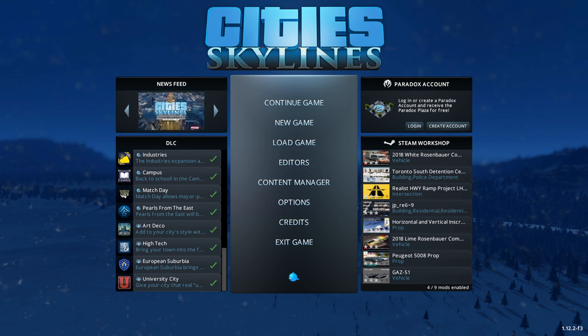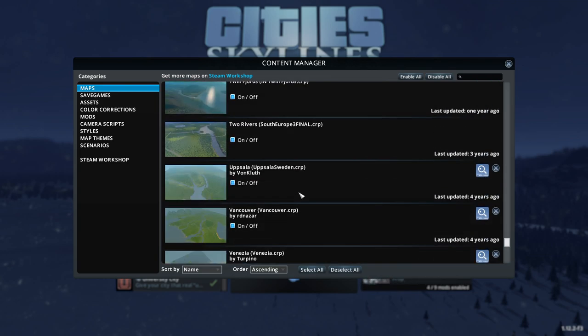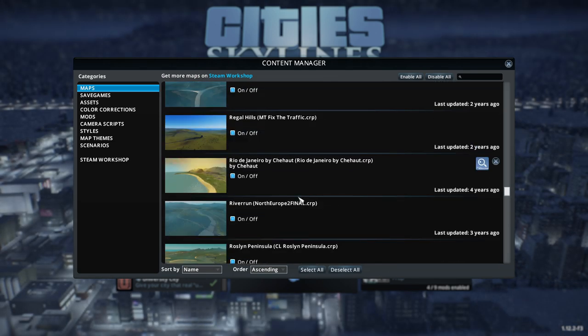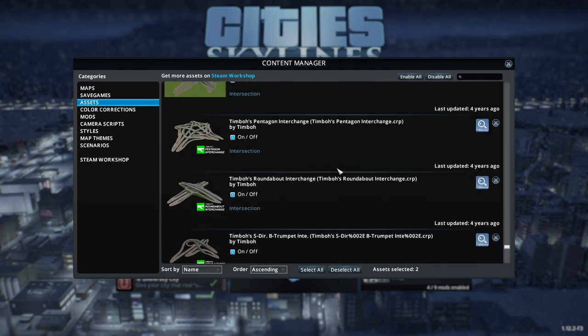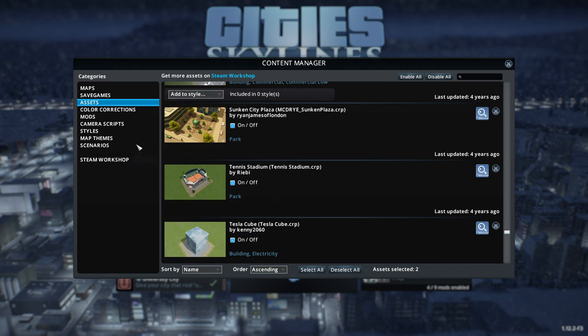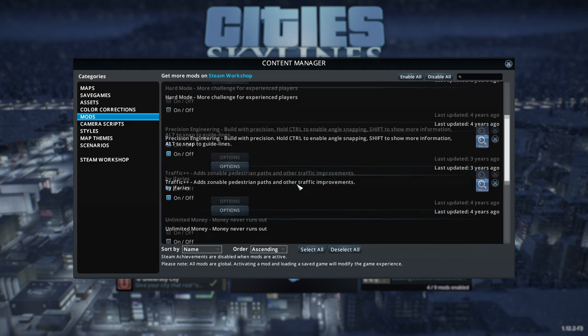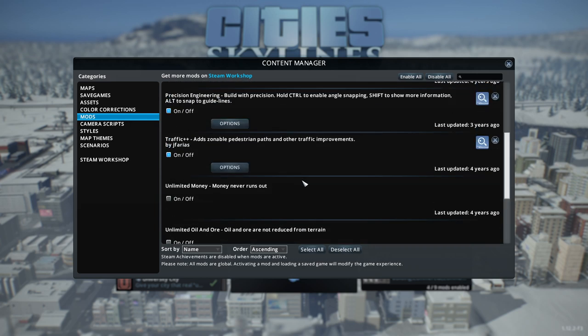We have the ability to make a launch complex in the game now — we had that ability with mods before too. Let me go over what mods I have. I've got quite a few maps. Lots of building assets, a lot of interchanges because I'm really bad at interchanges. Key mods include: all areas purchasable up to 25 areas instead of 9, dynamic resolution, precision engineering, and traffic plus plus.